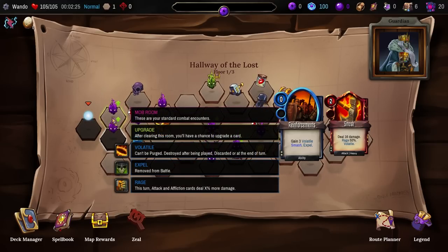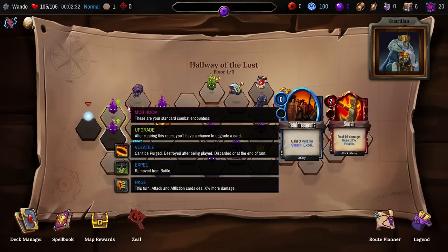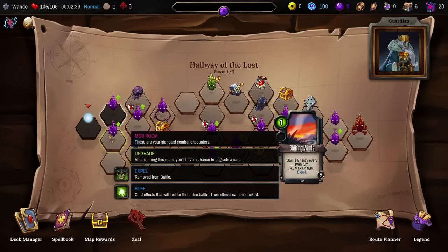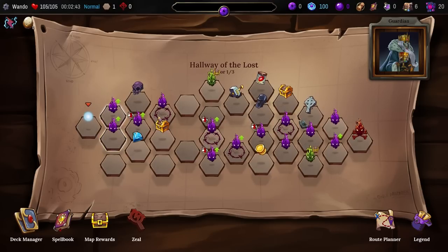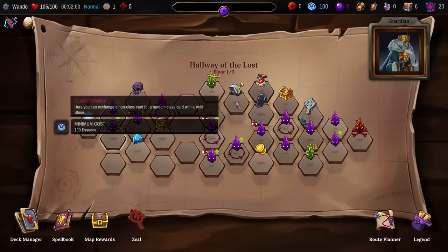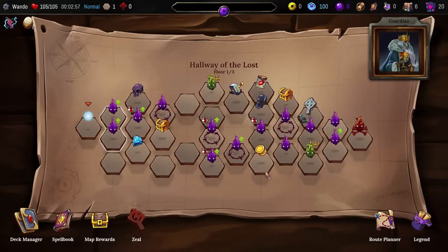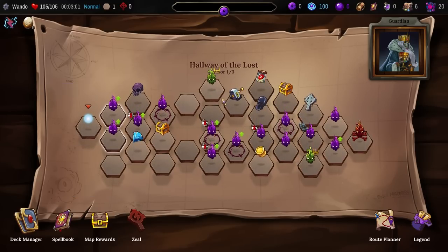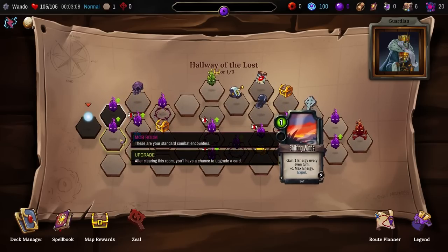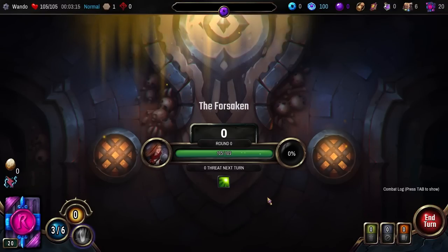The egg will upgrade a card and potentially get me one or both of these cards. Reinforcements — 3 volatile, smash: 16 damage, rage 50%, volatile goes away — versus gain 1 energy every turn. I kind of like the idea of Expel — remove from battle. Then there's Heretic Sight: clear this room to earn fervor and spend on zeal abilities. We kind of want to head up for class trainers, but taking the lower path gets me a couple of card upgrades. We're gonna go down for Shifting Winds first and figure it out.